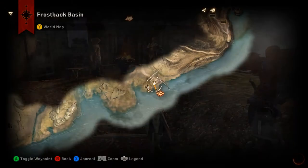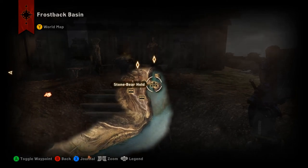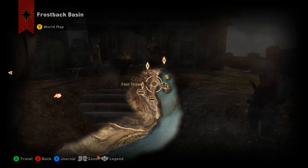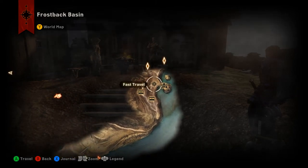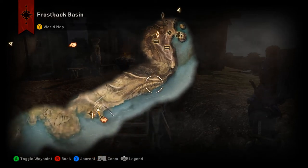From here you want to continue east and then north along the coast until you get up to Stonebear Hold. Go through a quick little cutscene sequence with the Thane, chat her up and she'll tell you that you can go ahead and use the boat.